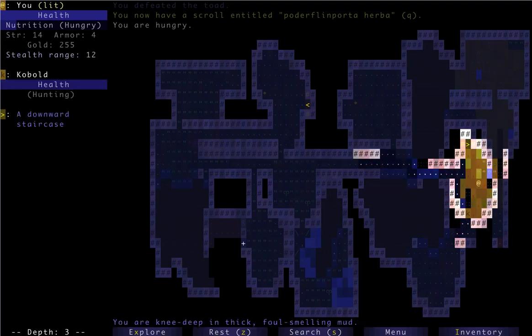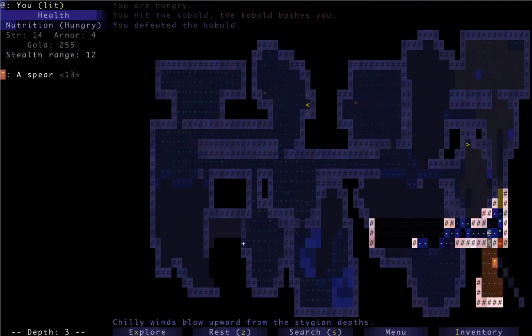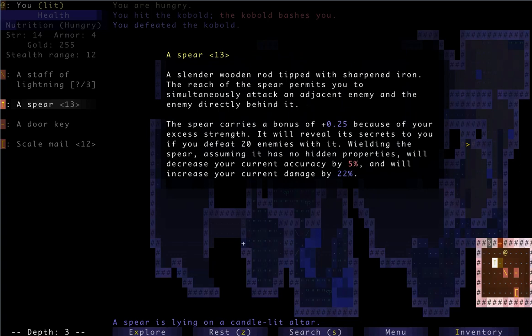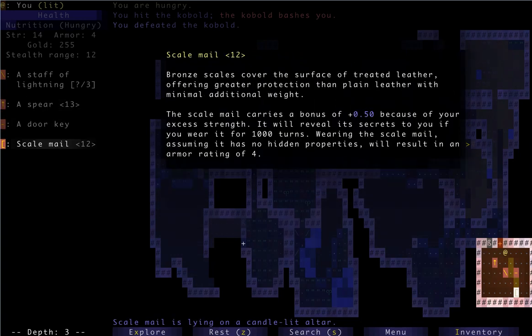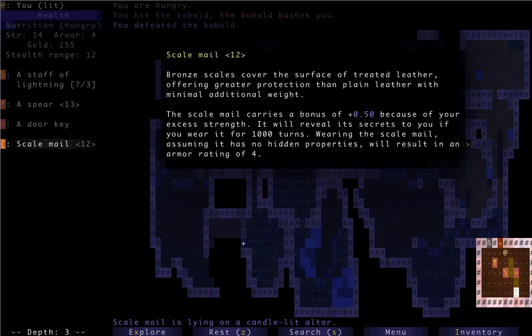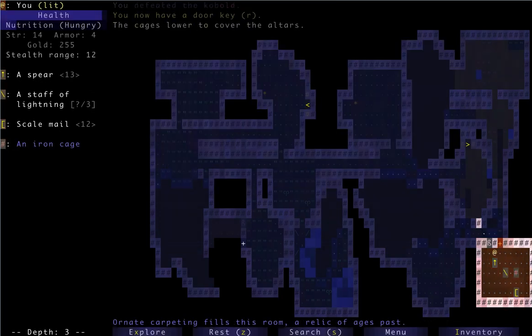Looks like we need to go around. Hope no eels show up. Here we go — let's see what we got. I've already got one of those. Spear — I guess that's an option. Another door key. Or a scale mail. I'm kind of thinking to get the other door key and maybe try to get something different. I'm not too excited about a spear. So let's grab the door key for the next vault.